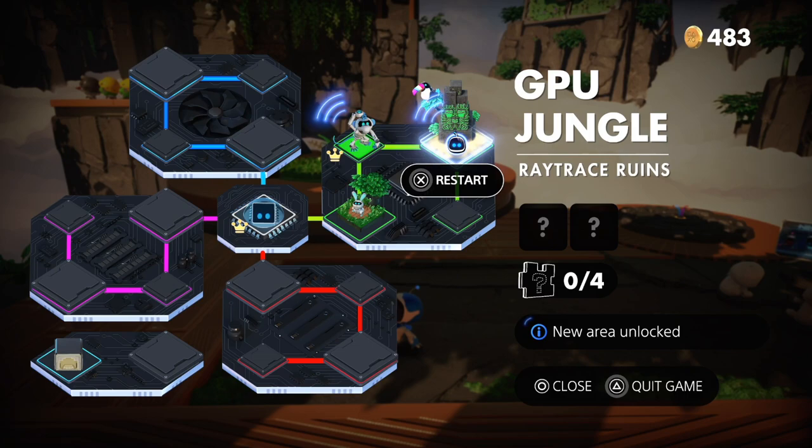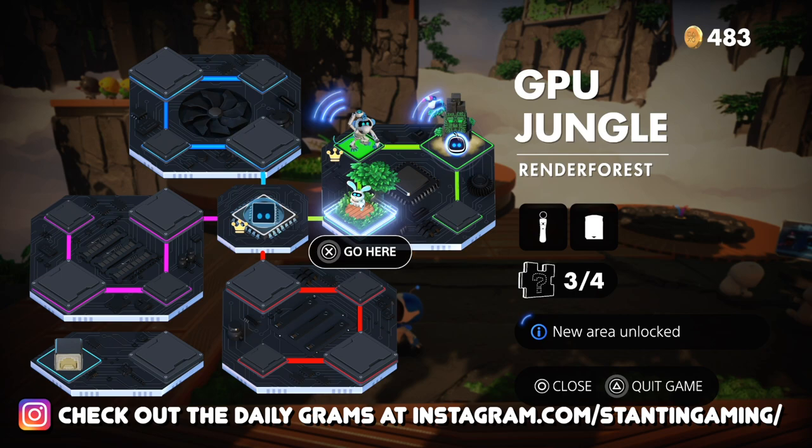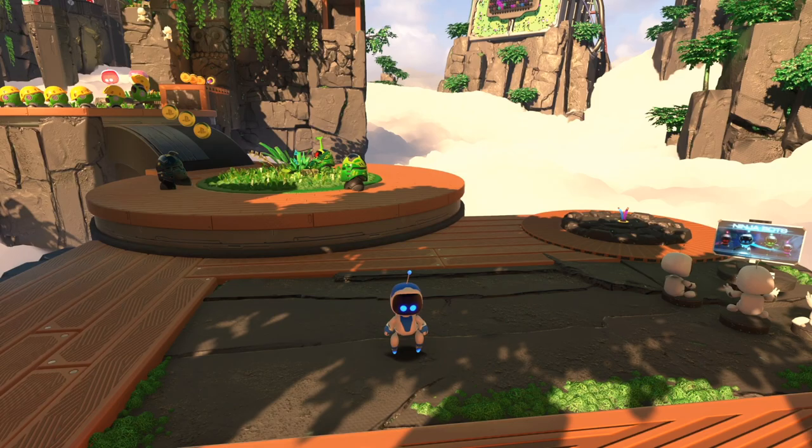GPU Jungle. Ray Trace Ruins. We are on the third location here — this one we've already gotten all the collectibles maybe. The thing is, if you collect all the stuff from these locations, you are unlocking new places to play in. Interesting. In this one we still need to grab one more piece of the puzzle; in this one we got four out of four; and for this one, of course, we just made it to the GPU Jungle.